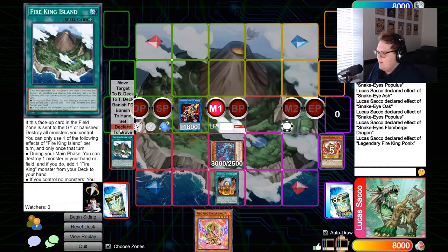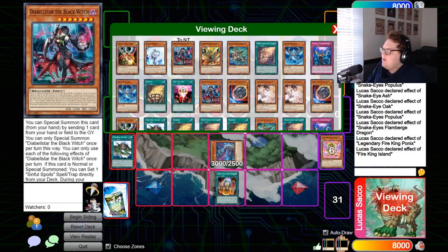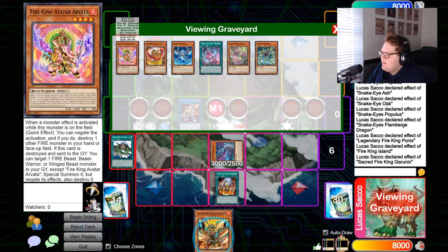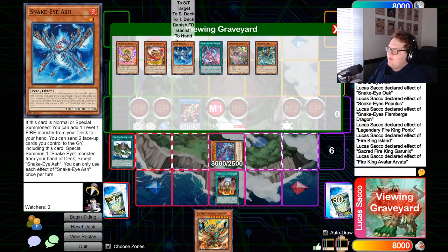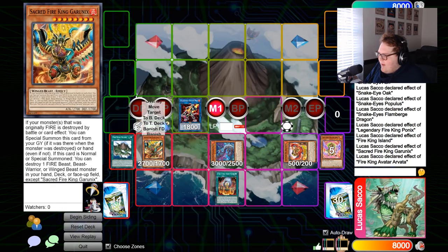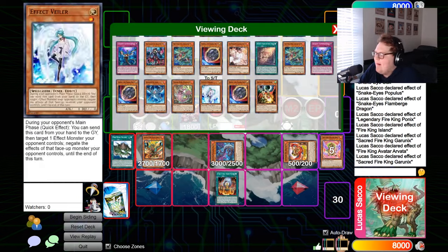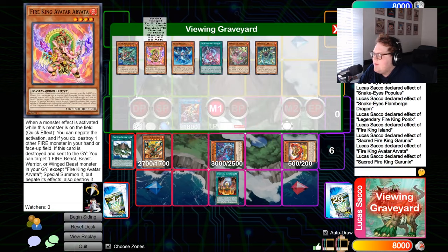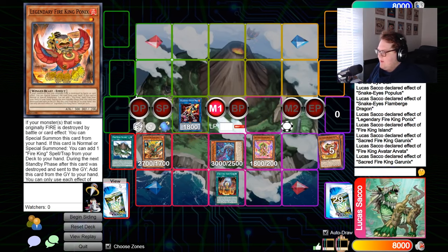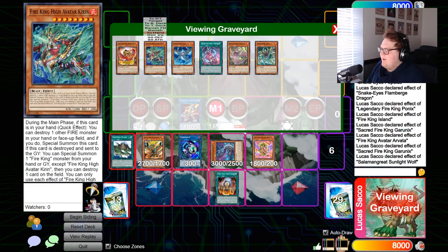Link two into Sunlight Wolf — this is a way of compressing our bodies so we get full value out of Arvata. Trigger Island, which destroys Arvata to add Garunix. For chain links: Garunix effect in hand and Arvata's effect in graveyard, special summoning Ponix. Then Garunix's effect destroys Kirin — trigger Kirin's effect to summon out Arvata. Now we start to link climb: link one into Link Karebo. Trigger Sunlight Wolf to add back the Kirin we dumped from deck, setting up Kirin in hand as a byproduct of using your resources correctly.